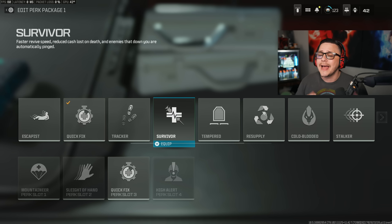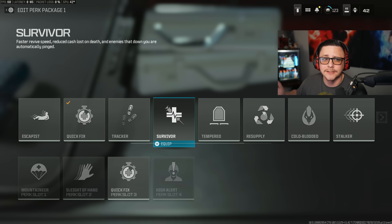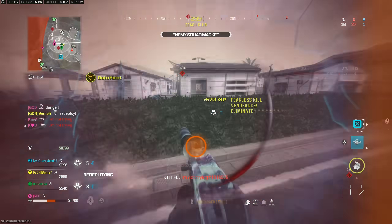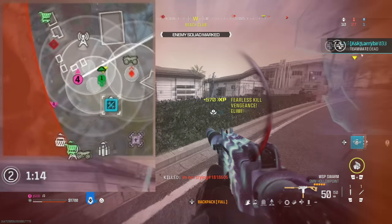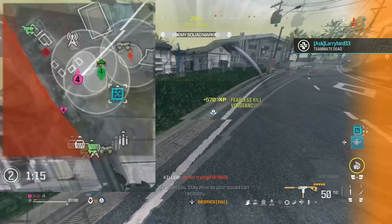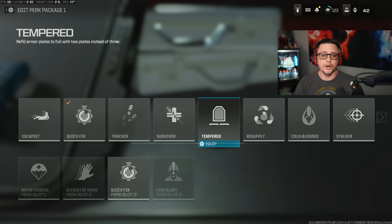There's also a perk related to reduced cash lost on death — when you die you keep 60% of your money, 35% drops on the floor, and 5% is lost as a death tax. Downed enemies are also automatically pinged — I got a great clip where immediately when I go down, my teammates are dead so they can't live ping, but it instantly live-pings the person who downed me. That could be pretty useful. Tempered refills armor plates to full with two plates instead of three, which is pretty self-explanatory.